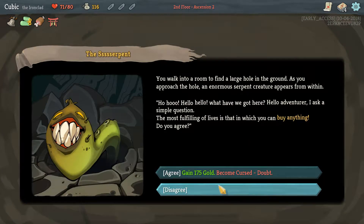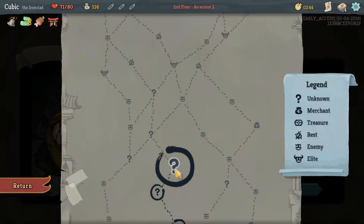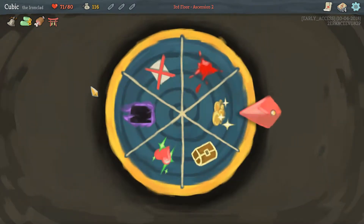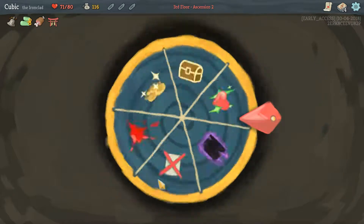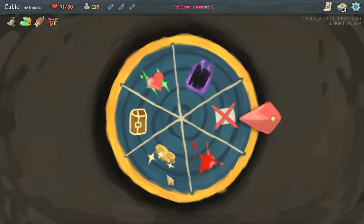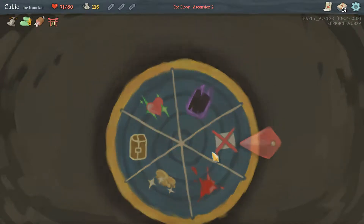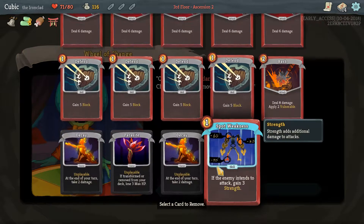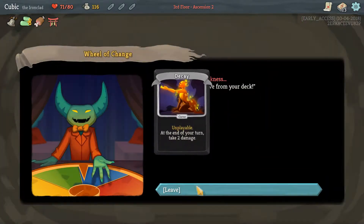There's no shop along here, and we probably don't want — I was tempted, but thinking about it, do we really want four curses in our deck? Not really. Oh, is this card removal? Choose a card to remove — cool, yep, get rid of the Decay.